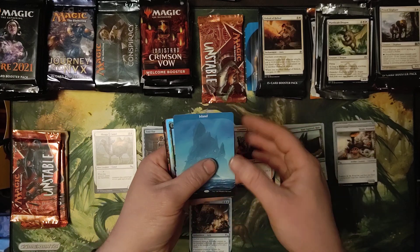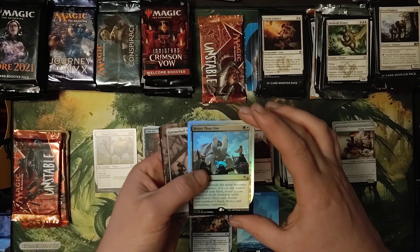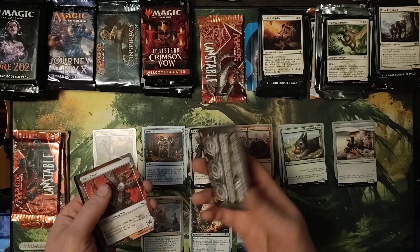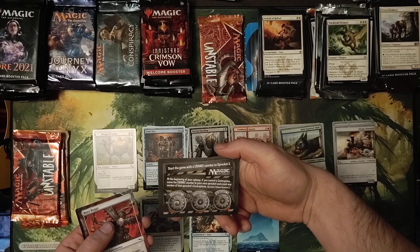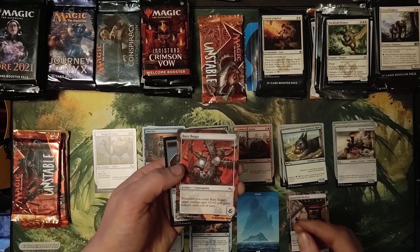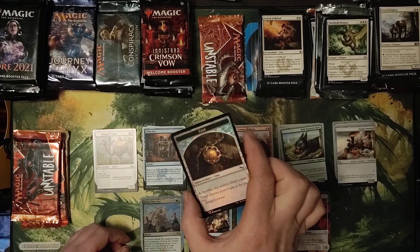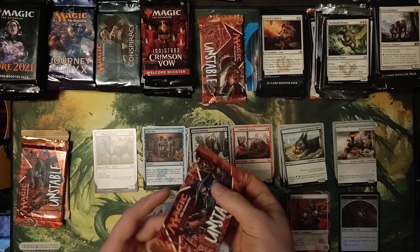Beautiful Island. Another Rare Foil — better than one. Gnome Ball Machine. Start the game with a Crank Counter on Sprocket 3. Buzz Buggy. And then a Clue Foil Token with a Full Art on the back. Continue with Unstable.